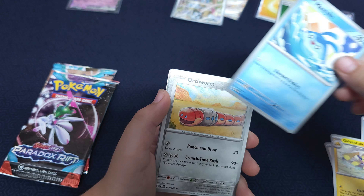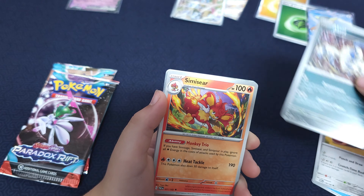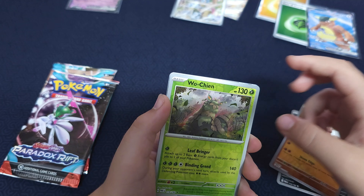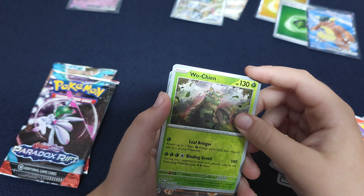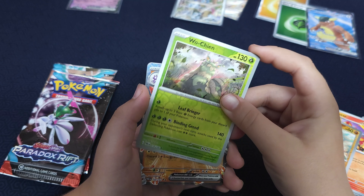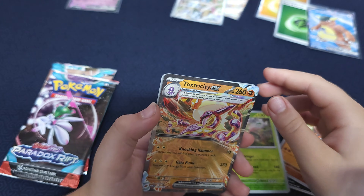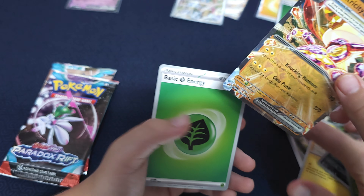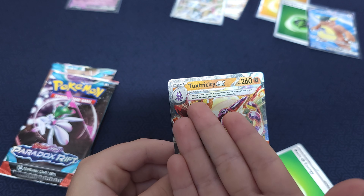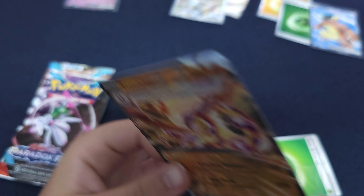Kangaskhan. We got a Machoke, dude. Absol, Simasir, Naklai, Wochen. All right. Toxtricity — oh, Toxtricity EX! Nice. That may be binder love. I'm not sure. This is obviously lightning. Toxtricity — that's part of the game.